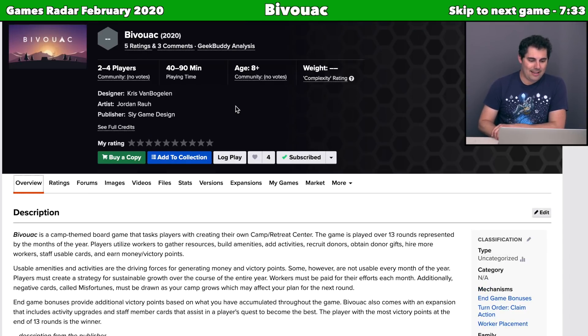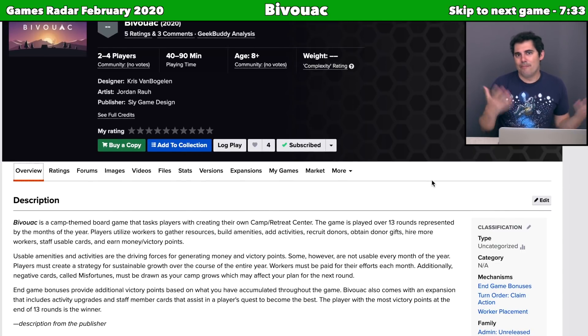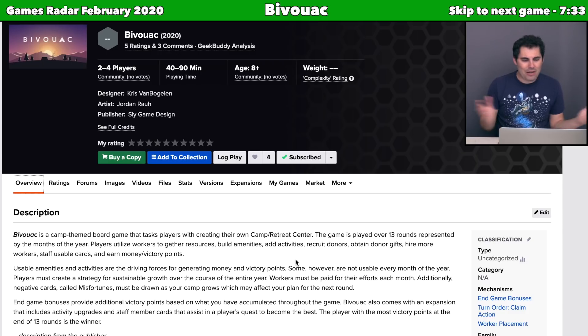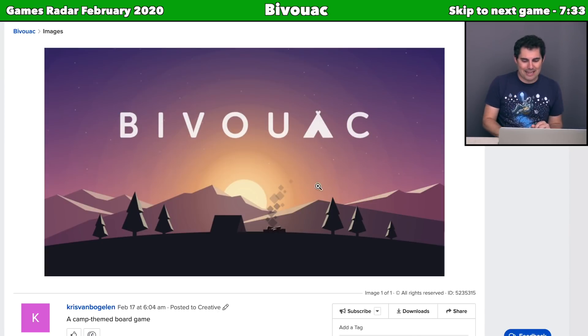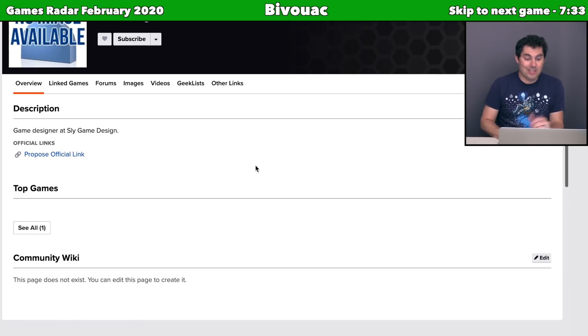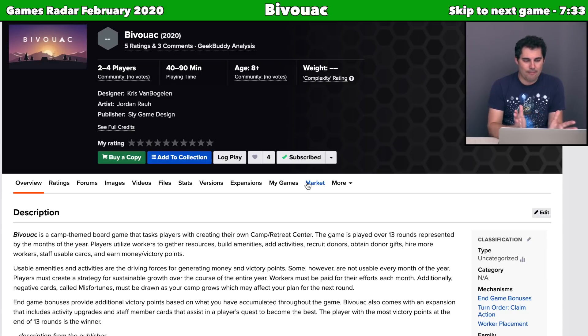Next we have Bivouac, a 2020 game going up on Kickstarter. I'm interested mainly because of the theme — I am an Eagle Scout, so I've camped a lot, and this is a camp-themed board game where you're trying to create a camp retreat center. There is worker placement, and it seems like you're going throughout an entire season, generating materials and building out your camp, with certain things being better at certain times of year. The designer is Chris Van Bogelen, and this appears to be their only listed design.